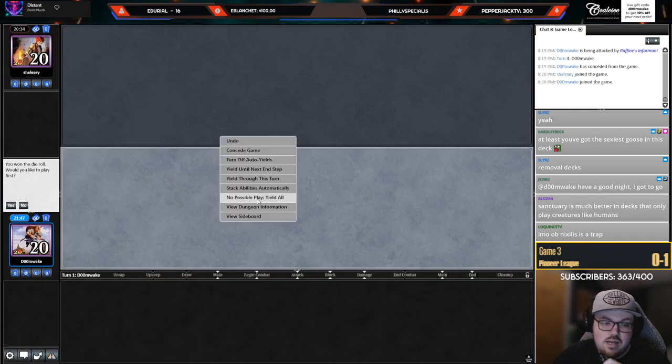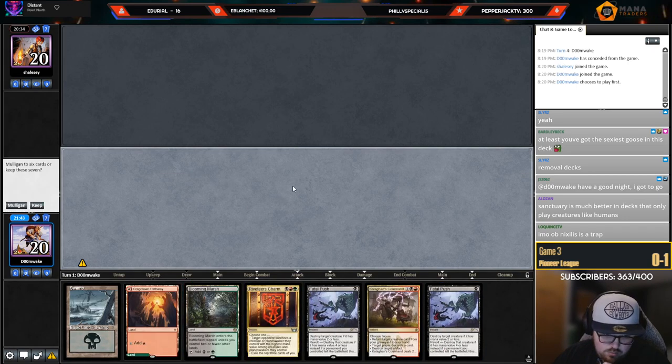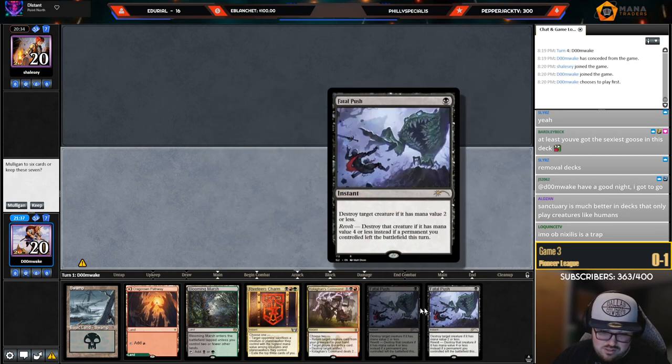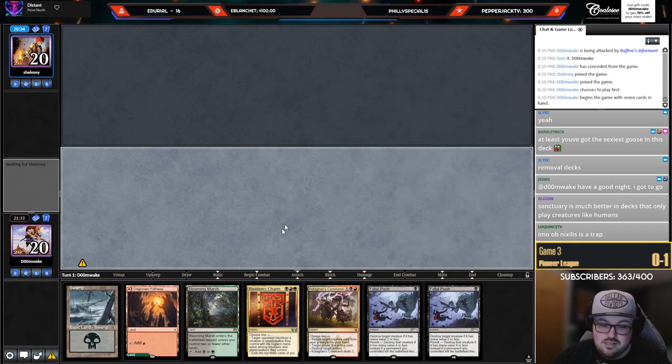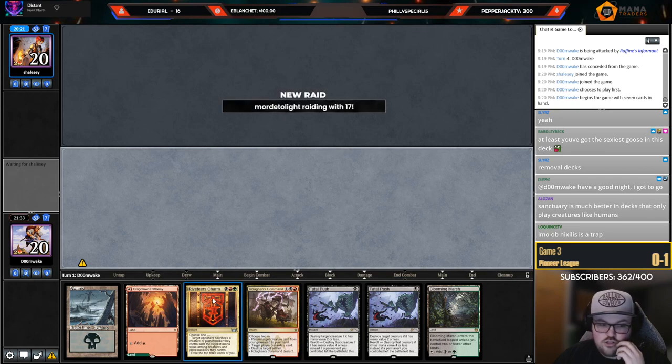I think Ob's a trap — it is awkward in this matchup because you can let them discard Parhelion. I really don't like reactive hands like this — Fatal Push is not that good against them. It's decent-ish if they have a Shredder draw. I probably can't mulligan this hand but I don't think it's that good. I don't love this hand but it is lands and spells.